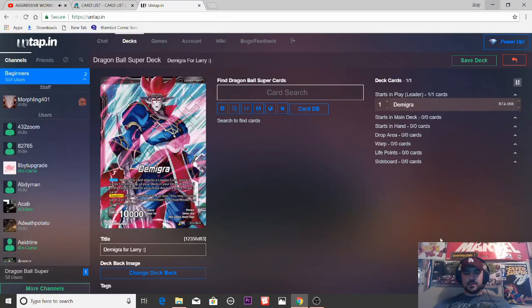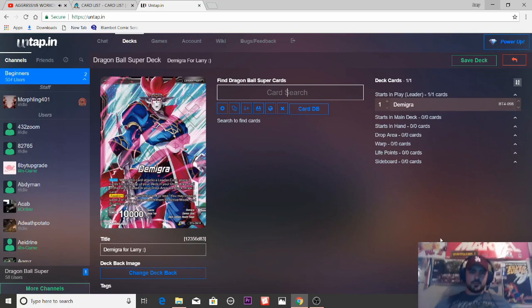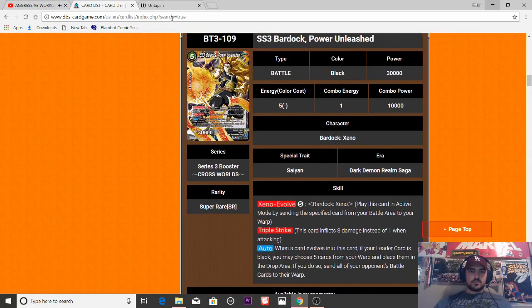Alright, what's going on Dragon Ball Super players, welcome back to another Crossbow TCG video. This is Joey. This is going to be a different type of video — we're going to be theory-crafting Set 4 Demigra. There's actually a deck I'm going to build for my good friend Larry. Shout out to Larry — he's a hardcore Yu-Gi-Oh player and I'm trying to get him to play Dragon Ball. He wants to play mono black, so we're going to get into it. I've got the card list pulled up for all the black cards in the game.